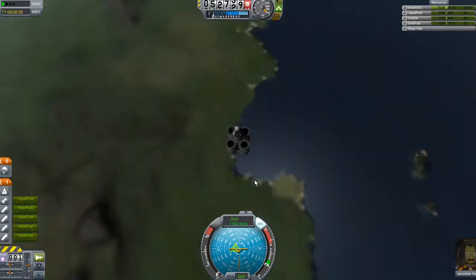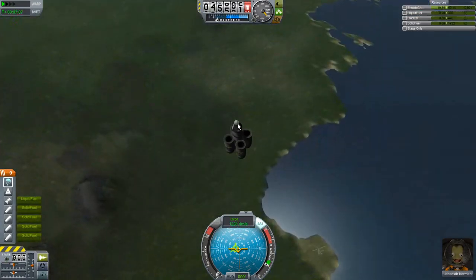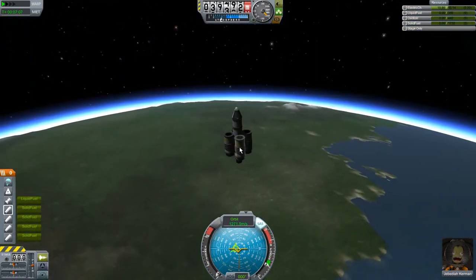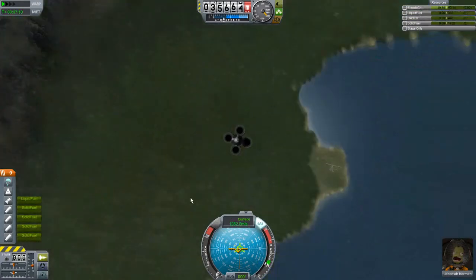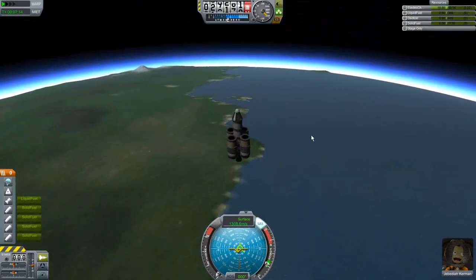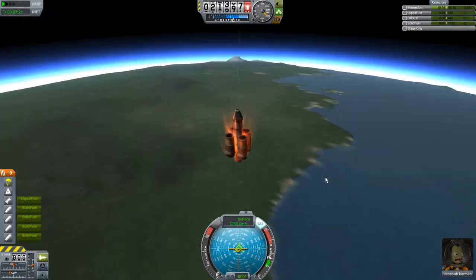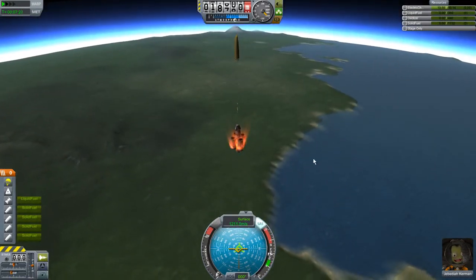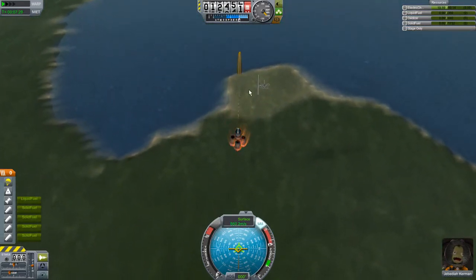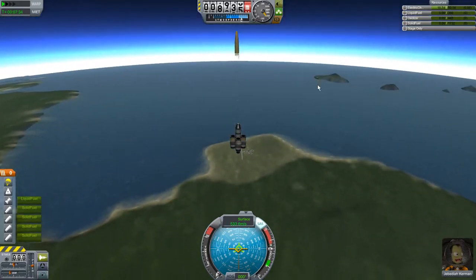We're coming back down — I should probably get the parachute ready. I've hit it but it hasn't come out yet because we're not low enough in the atmosphere. When it does come out I'm hoping some of this stuff gets pulled off the bottom of my ship. Normally in sandbox mode I'd have a decoupler here, but they don't give you those to start with. We're going fast enough that the ship is on fire — luckily the fire doesn't actually do anything to the ship.